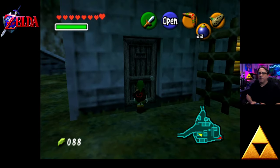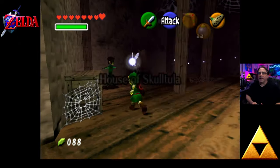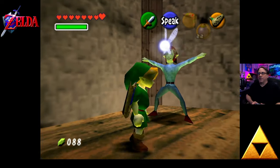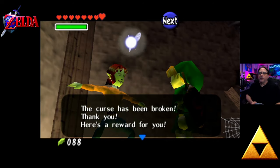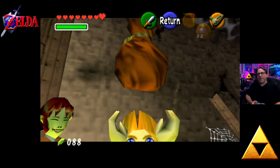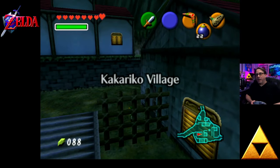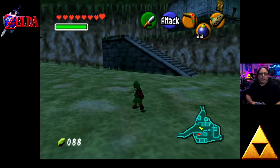This is the House of Skulltula right here. There's the first one — I believe that's the second one. Let's talk to this guy. The curse has been broken — here's a reward. We got bomb bags. And here's another one — curse has been broken, here's your reward. And check it out guys — Giant's Wallet. We can now hold up to 500 rupees. Before we went from 99 to 200 — now we're at 500. So worth it, especially as an adult.